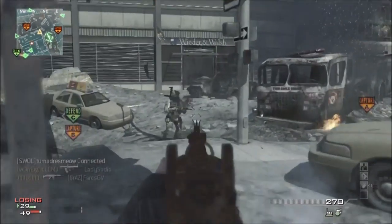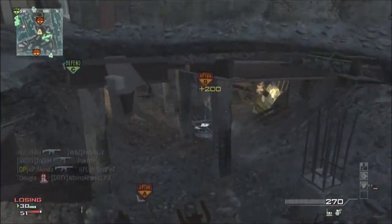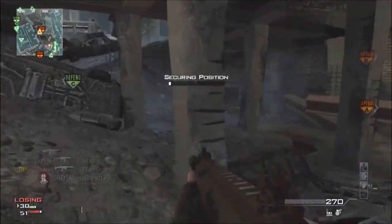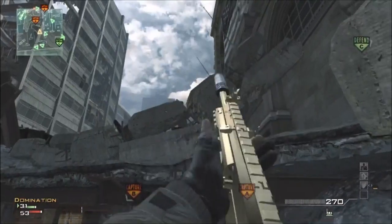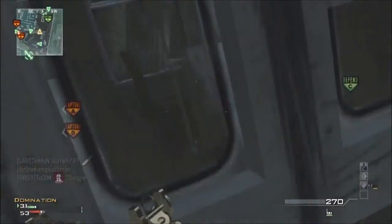Hey guys, X7Skills here. And like I said, I'm going for a downturn MOAB — ACR with extended mag and silencer. I'm having a grenade.